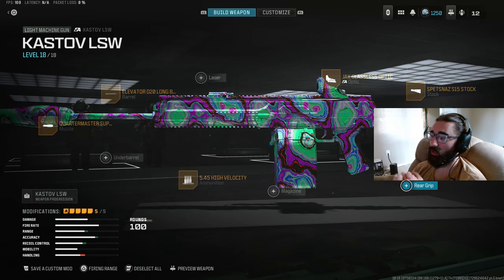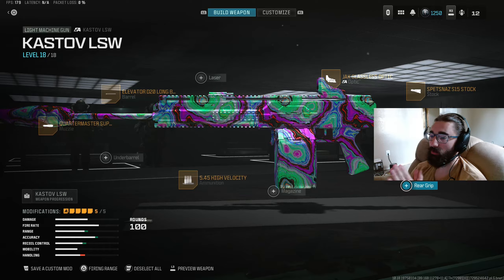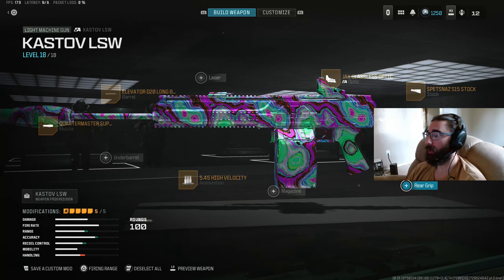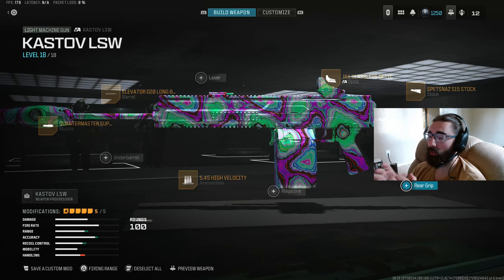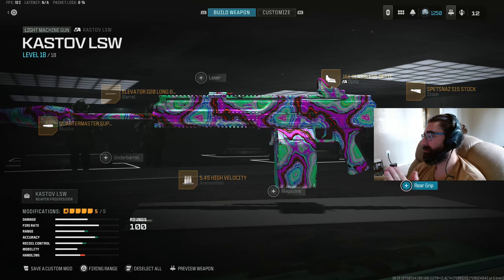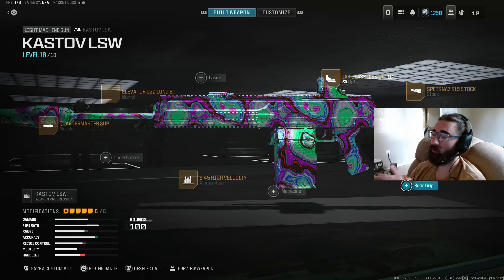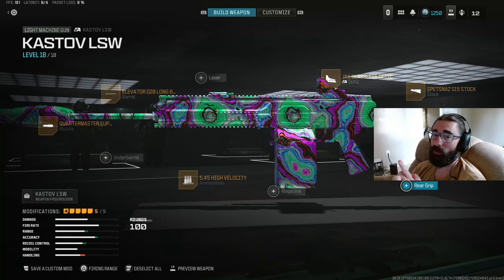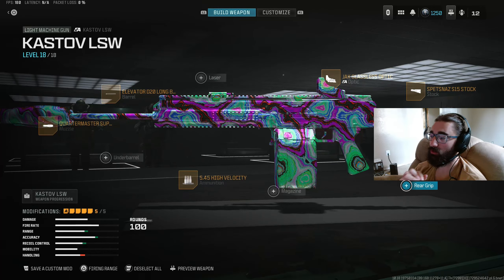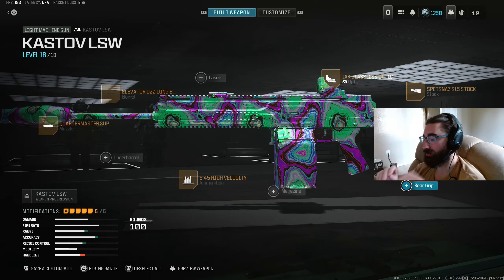For the fifth attachment, what I went with was High Velocity, just to give it that hitscan feel — lets me laser people off head glitches super far away, beam people out of the sky, and gives that extra pop at really long hitscan range. However, this is sort of a wildcard attachment. You could run high grain, though I probably wouldn't recommend it because we don't want to hurt that recoil. You could also explore running an under barrel. But this is the build I went with and I found a lot of success with it.